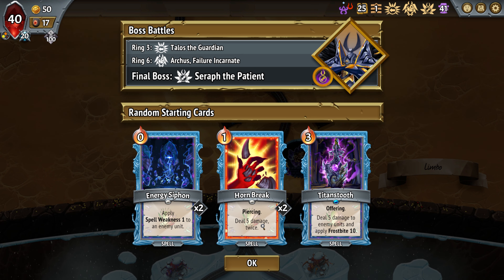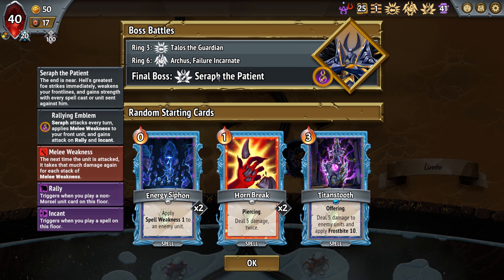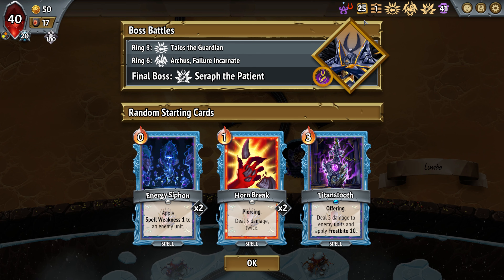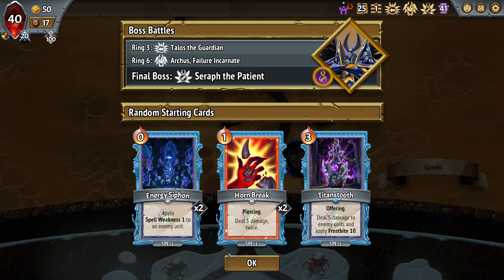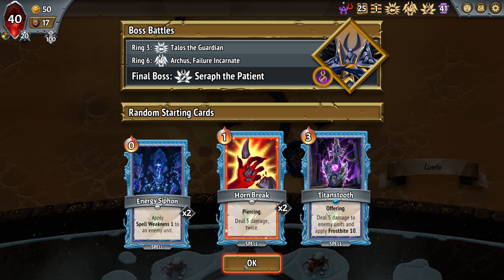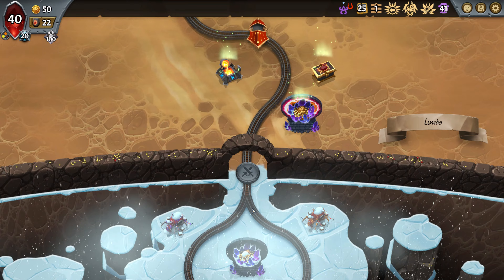Energy Siphon, Horn Break, and Titan's two other starting spells, against Pushback Talos, Incant Curse Arcus, and Patient Seraph. We need some way to address the Patient Boy here. We are Exile Stygian with default Hellhorn. Let's see what kind of cards we roll today outside those starting bonuses.